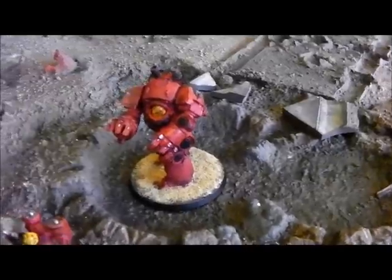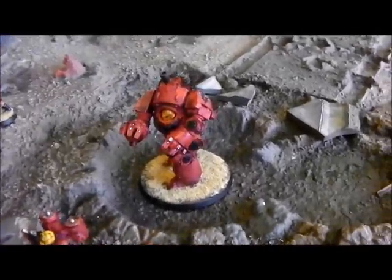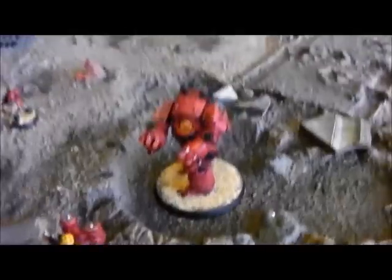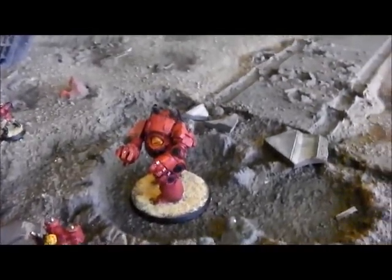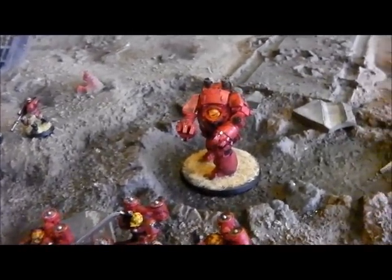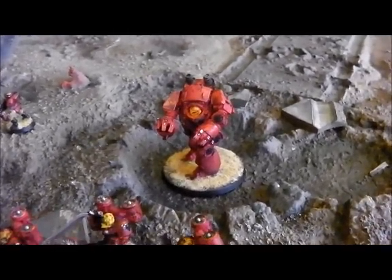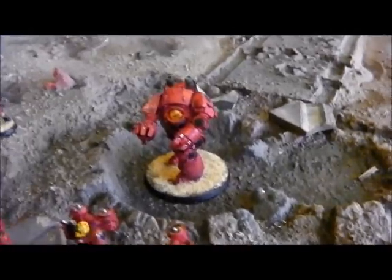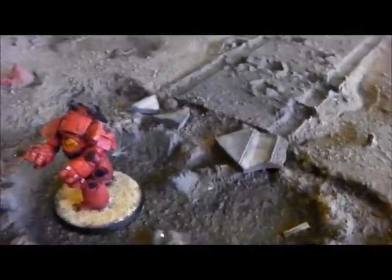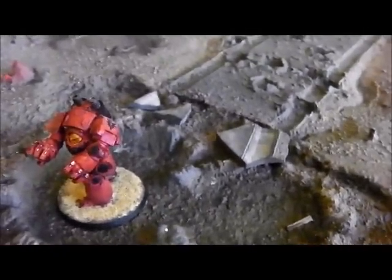The big guy is a Blood Angels Contemptor Dreadnought with blood talons and a pair of heavy flamers. In the first game he never moved more than one or two inches due to terrain and failed fleet rolls. In the second game, the opponent kept rolling invulnerable saves on his cyborg body. The model is based on Imperial Armour Second Edition.